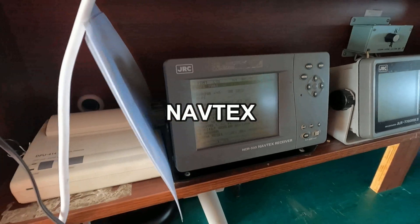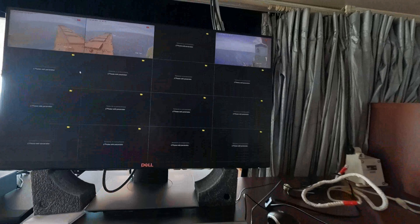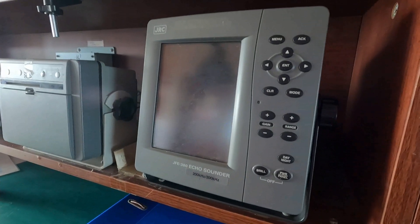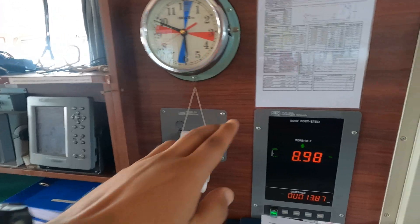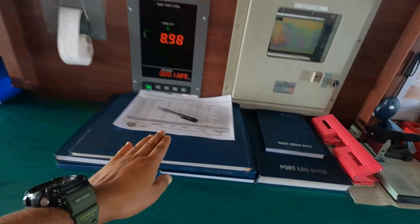Now let's see the chart room. This over here is Navtex, which gives us maritime safety information. This is our GPS number 2. This is our CCTV control system. This is the echo sounder — currently switched off — which shows the clearance underneath our ship, that is, the under-keel clearance, or the depth of water underneath. This is the speed log, which is the speed-measuring equipment of the ship.